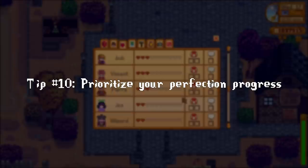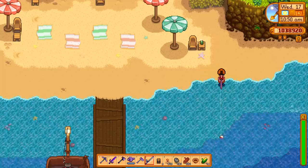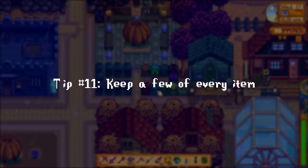Getting to max hearts with the villagers is one of the harder requirements for perfection, but you should also start the process of shipping every item, cooking every dish, crafting everything, and catching every fish as early as you can. These requirements all have aspects that can only be completed during certain times of the year, so start these early if you don't want to find yourself one requirement shy of perfection and having to wait three seasons to finish it.